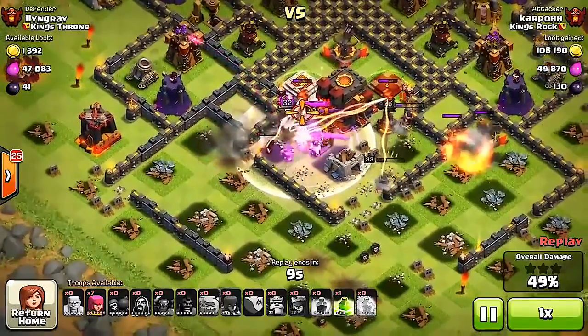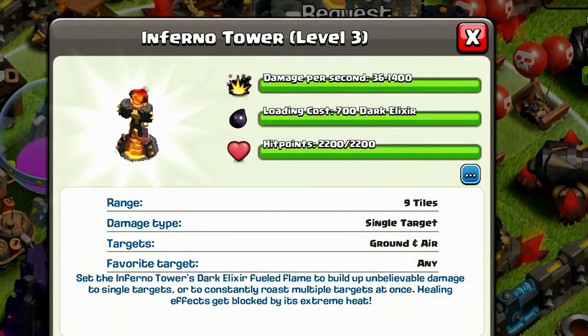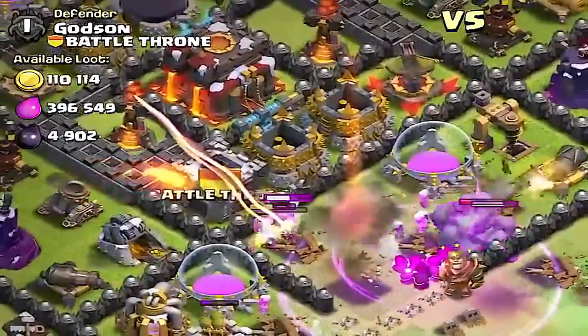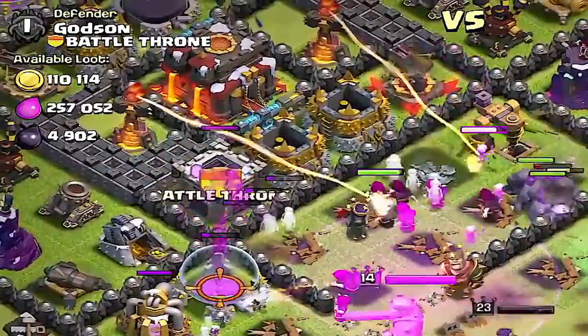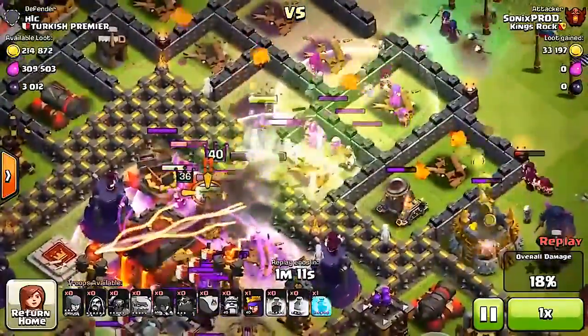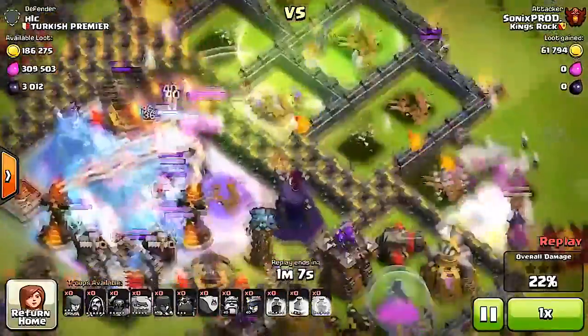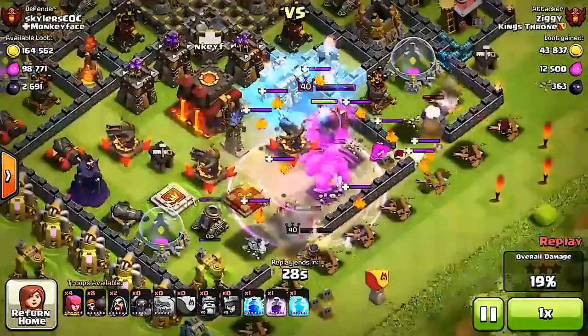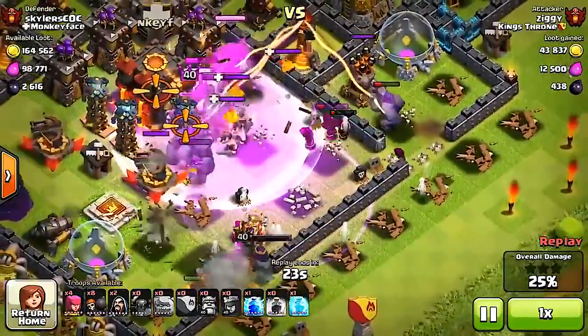The Inferno Towers have multi-target capability — they do 42 damage per second, can target 5 enemies, and it takes 700 dark elixir to fill them up. At level 3 they have 2,200 hit points. With the Inferno Tower as the number one weapon, make sure you put them closer to your Town Hall so they're harder to reach. Because of the balance changes, most players set them to multi, but I like to choose both — having one single and one multi. With the resources it takes to power this thing up, you can be sure it'll defend your base really well.